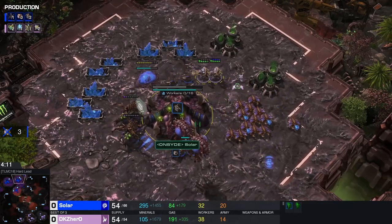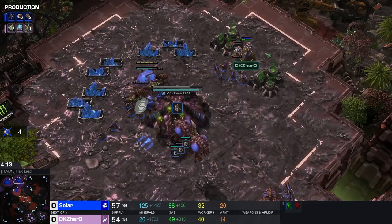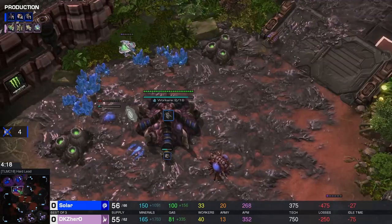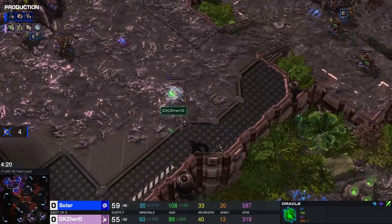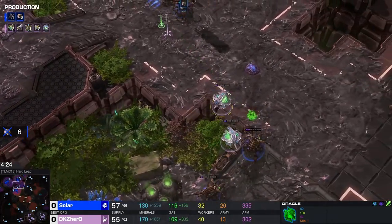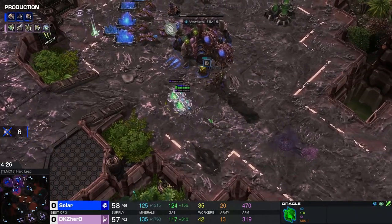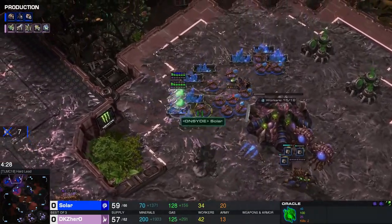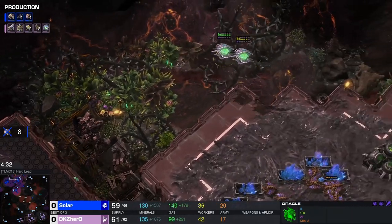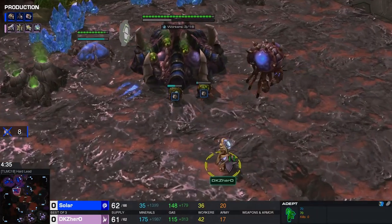Adepts do get in, they get a couple more workers. Here go the oracles — Hero's doing a good job in this game so far, zapping two more queens sleeping on the job. He's getting out — not too much damage taken. Bad boy adept, taking out that base.